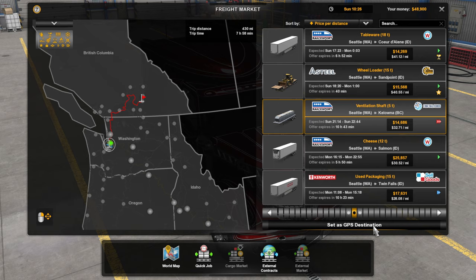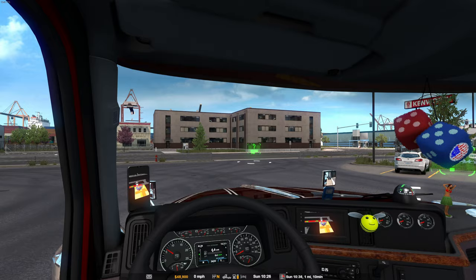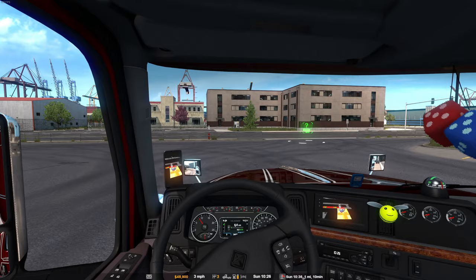Bellingham - oh, that's on the border. Seattle to Kelowna. Okay, here we go. This is going to be my first impressions of the new map.